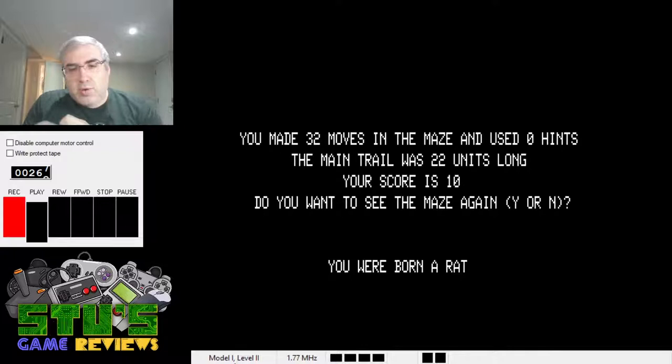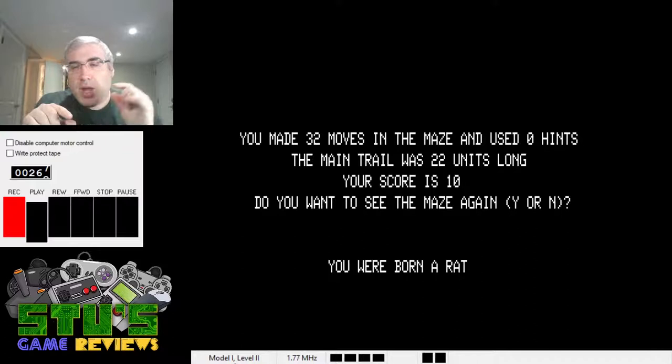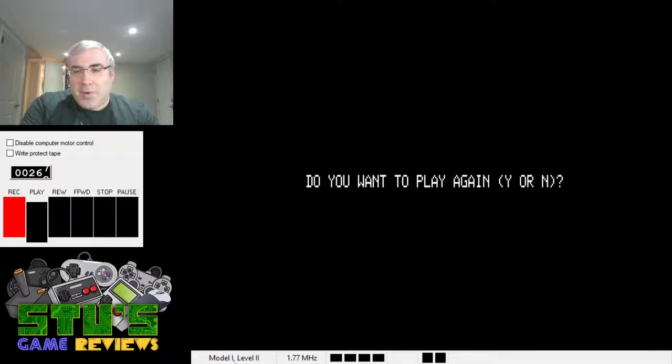You made 32 moves in the maze, used zero hints, the main trail was 22 units long, your score is 10. Do you want to see the maze again? 'You were born a rat.' The first time I played — before the stream started — I went directly there and it said something like 'perfect rat.' I think the higher your score, the worse you are. The first time I scored zero. I had the radar — the distance indicator — so I'll play again without novice mode to see if I lose that.